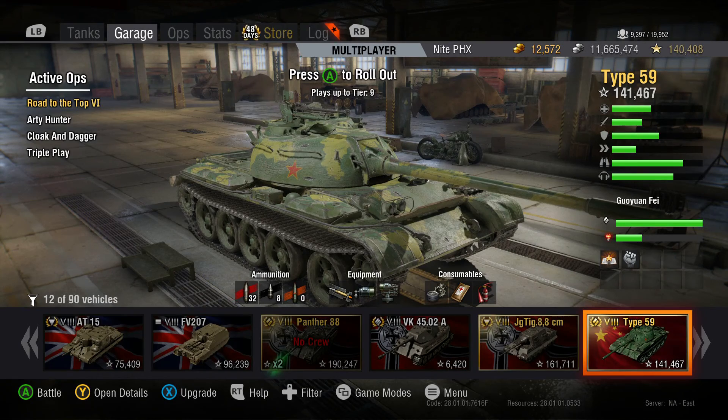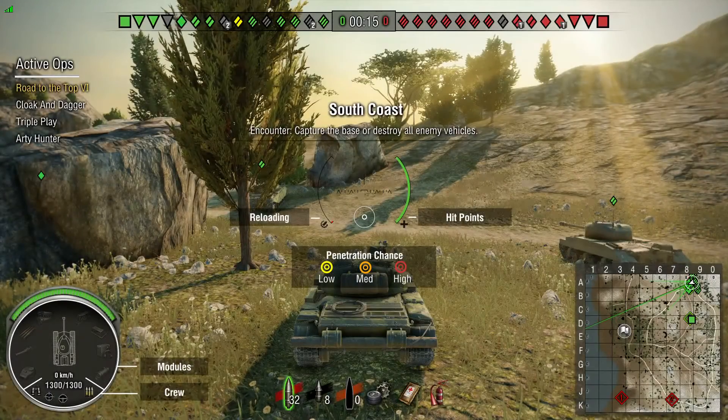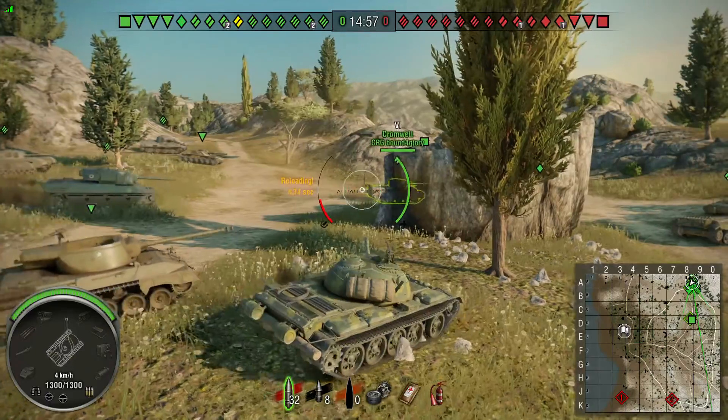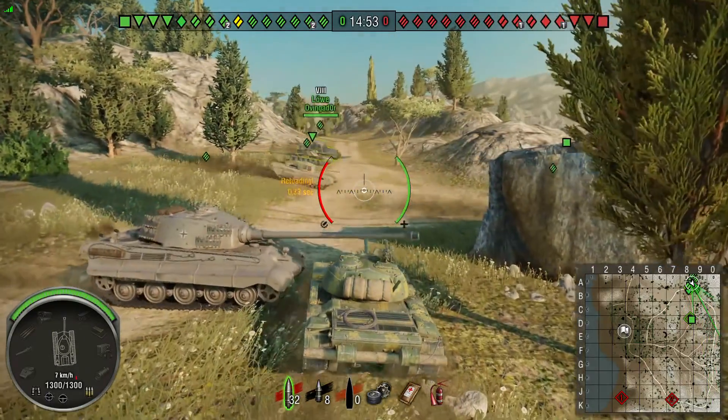Hello everybody, welcome back to World of Tanks Xbox Edition. I am Knight in Phoenix. Today we are taking out the Type 59, the Tier 8 Chinese medium tank. It's a premium tank. The map is South Coast, it is an encounter battle, and we are top tier in the game.